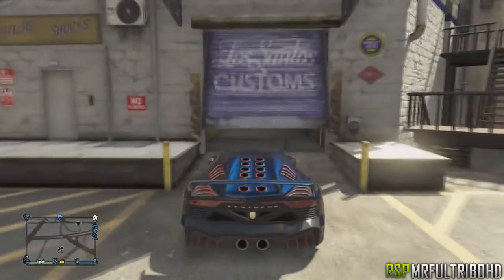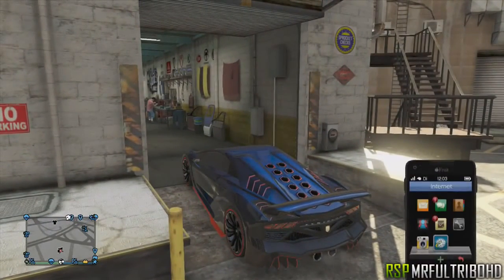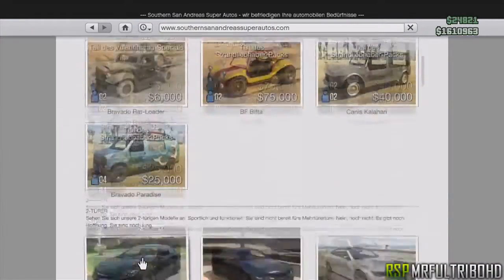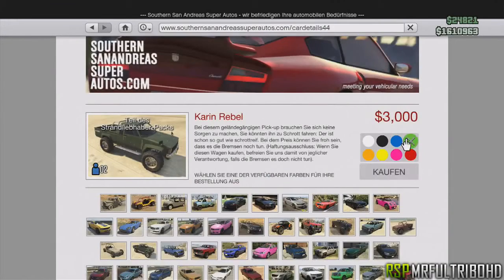When you're at Los Santos Customs, go on to your phone and go to the internet. Then go to Travel and Transport, go to Southern San Andreas Super Autos, scroll all the way down, and purchase the Rebel.